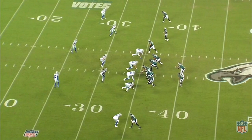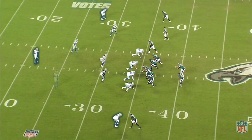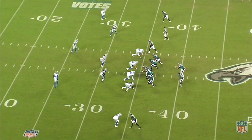It tells Carson Wentz that it's zone, as well as the receivers. What we're seeing here is this two-deep shell. As the play develops and we see the snap, we're going to see Xavier Woods bump down, basically creating a three-deep, four-under look. What that does — we see Wilson go toward the middle of the field to play center fielder — but that makes the two outside corners responsible for those outside thirds. This creates a one-on-one situation. It actually creates more space for Fulgham to work because Wilson is working away from him initially, creating that extra little bit of window that we saw on the rest of this play.